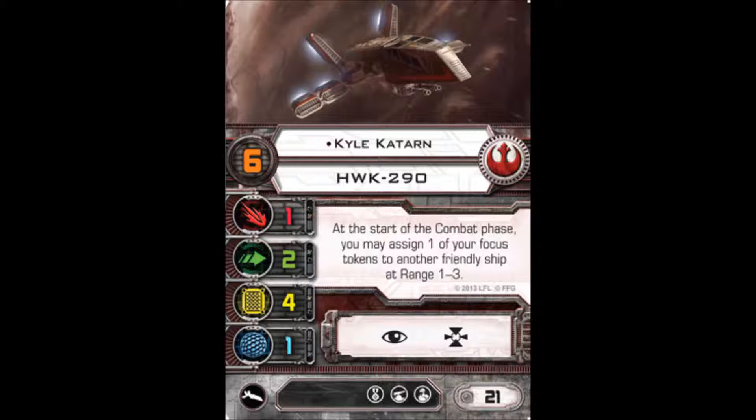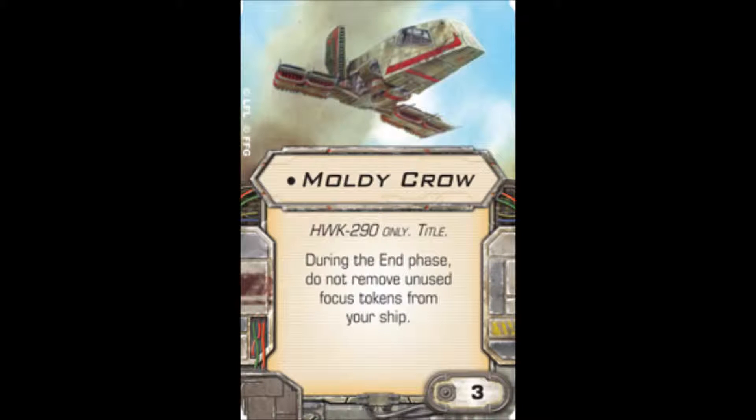I like to field it with Kyle Katarn piloting at a base of 21 points. It only has two actions — focus and target lock — but you'll really only ever focus with this ship. Kyle Katarn's ability is: at the start of the combat phase, you may assign one of your focus tokens to another friendly ship at range 1 to 3. The reason it says 'one of your focus tokens' is that with the useful builds, you're going to have more than one focus token on this ship almost at all times. You need to take the HWK-290 upgrade title, the Moldy Crow, which says during the end phase, do not remove unused focus tokens from your ship — allowing you to build up focus tokens over successive turns and then dish them out whenever you need it.